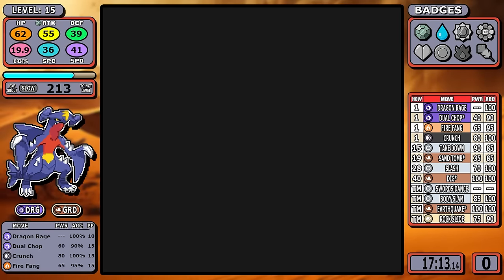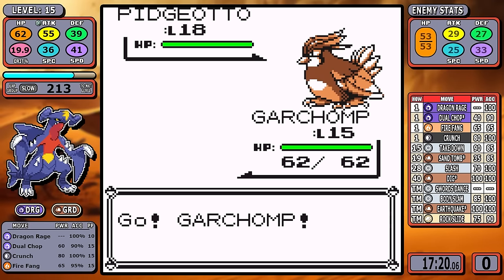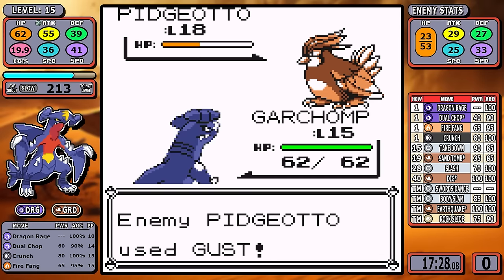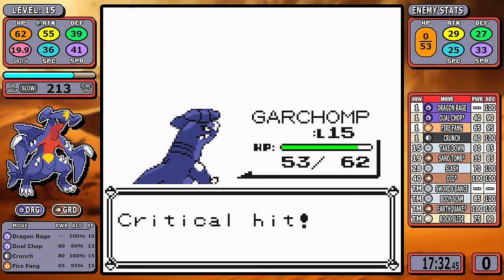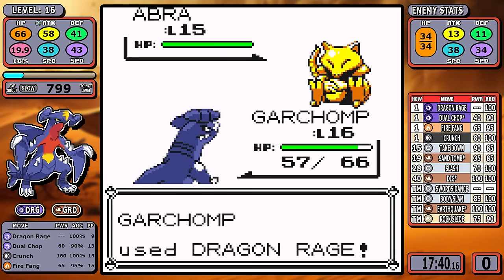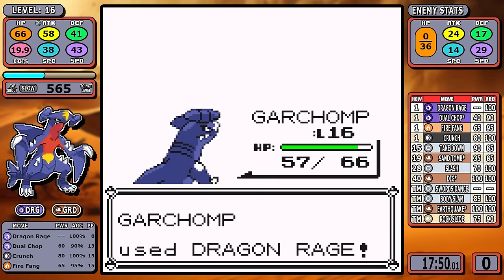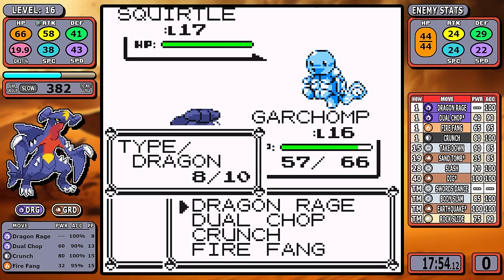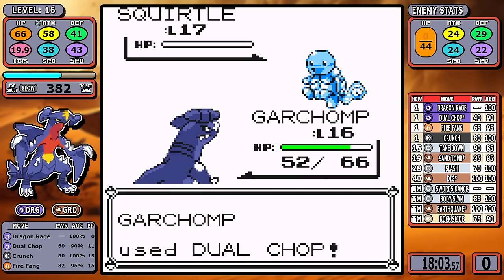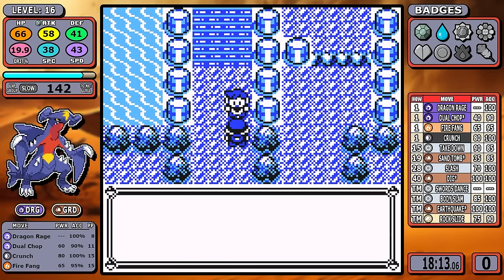Popping straight into Rival 2, Dragon Rage has already started to fall off. Dual Chop at 40 base power — a double-kick clone without 100% accuracy but 60 effective power hitting twice — is our best move and our only real answer to flyers for a while. You pretty much just hope you don't get Sand Attacked. The rest of the battle isn't too bad; being able to two-shot things is still pretty decent.